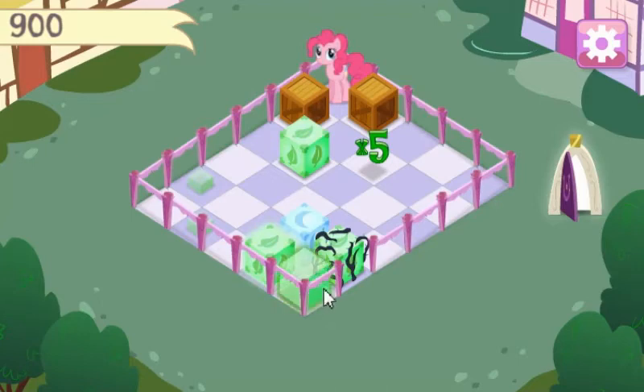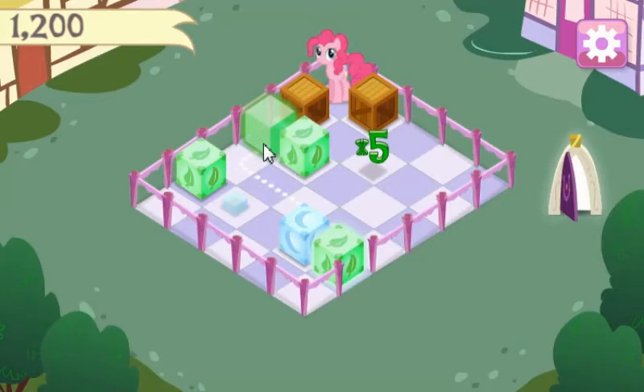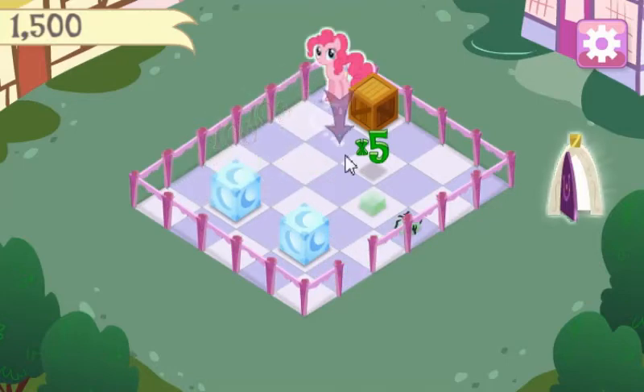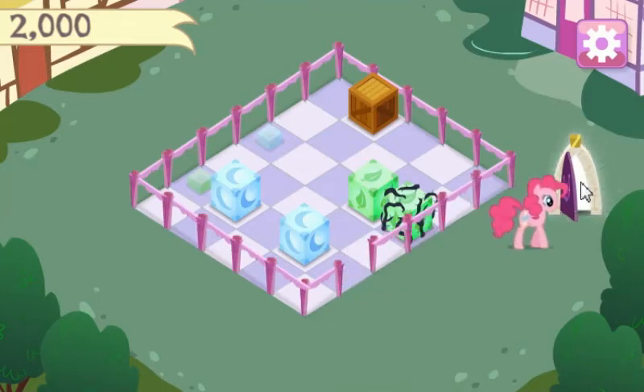Let's move this one here. I'm still not gonna be able to get out. And then we'll put that block there, then move this one here, and move this one here — and that'll let us get out. Let's go collect this top five, because why not, and then get out of here. Now I'm automatically clicking on myself even when I don't need to.